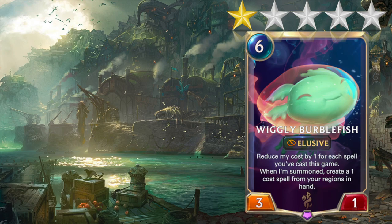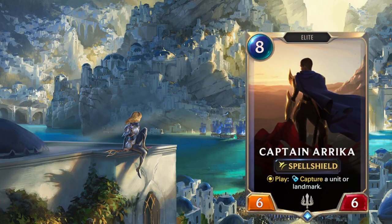That's all for Bilgewater — only two cards. Next up we got another two-card region: Demacia. First up, Captain Erika — however you pronounce her name. She's an 8-mana 6-6 with Spell Shield. When you play her, capture a unit or landmark. I think this is really good. It helps out Swiftling Lancer, because Swiftling Lancer kind of likes value-y elites. And as for the card itself, I think it is a solid card if you're trying to beat decks playing lots of landmarks.